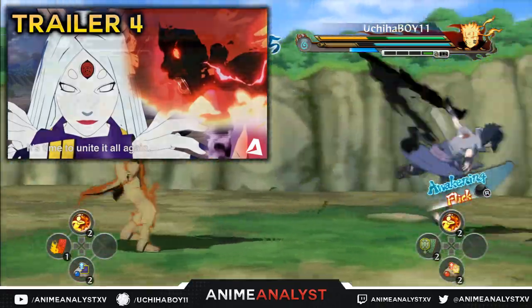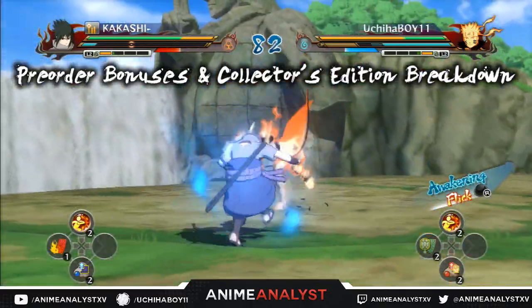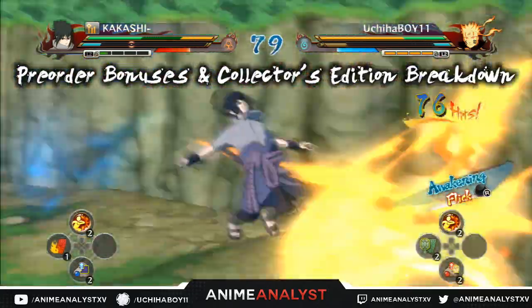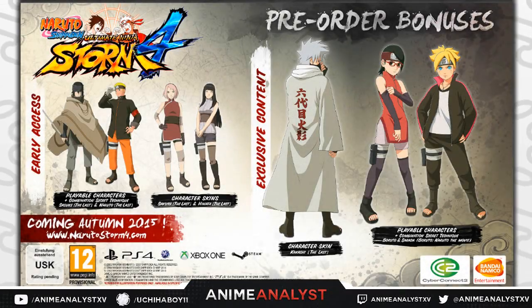We also got some new info about the actual variations of the game — like collector's edition and pre-order bonuses. So I'm going to go ahead and break down the collector's edition and the pre-order bonuses. If you pre-order this game, the game comes out in autumn 2015. Autumn officially starts September 23rd, so the release date is not before September 23rd — think September 23rd forward. Pre-ordering gets you some early access content and some exclusive content.